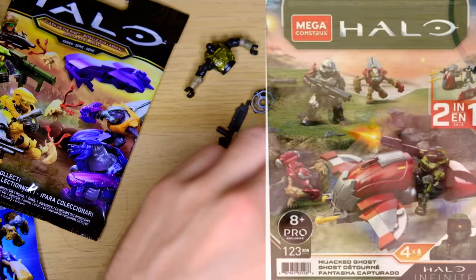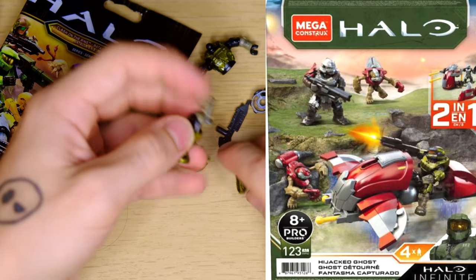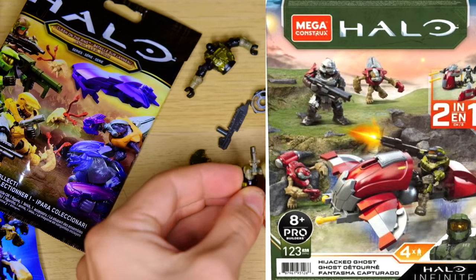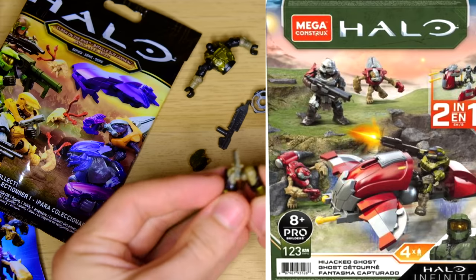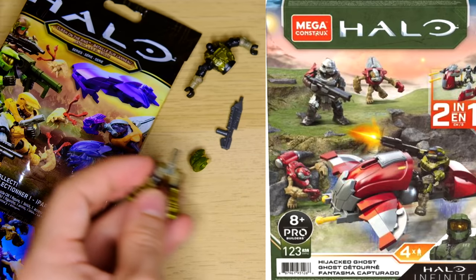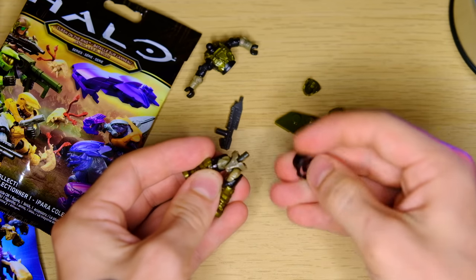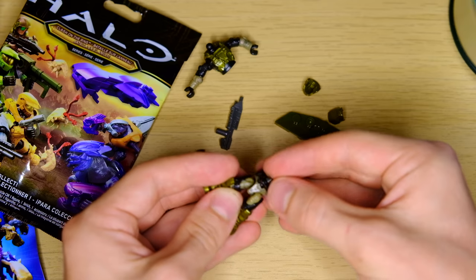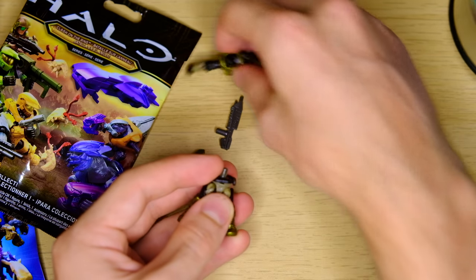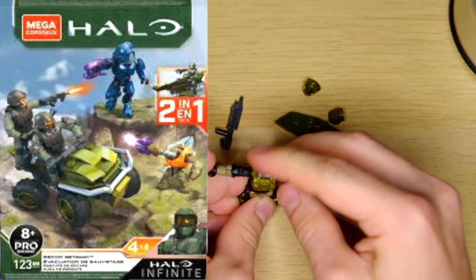The set includes a basic assault rifle, two grunts in both of the different armor styles, and a banished brute. The Mega Constructs are being so generous with figures — they've really upped their game. I was always worried with the fire teams that they were getting less and less figures, but these are amazing for army building. This is basically the mirrored equivalent of the new Mongoose.